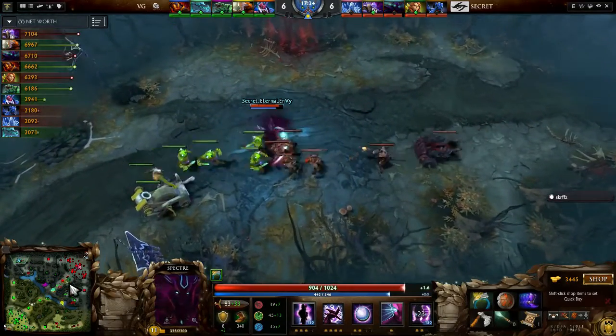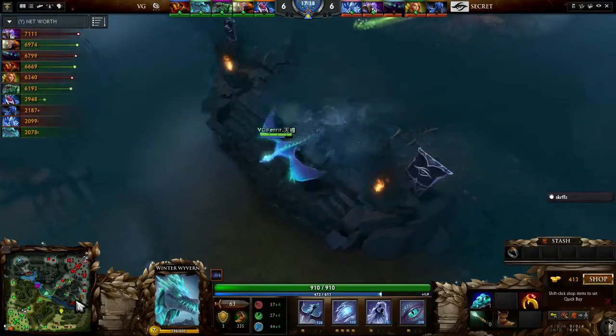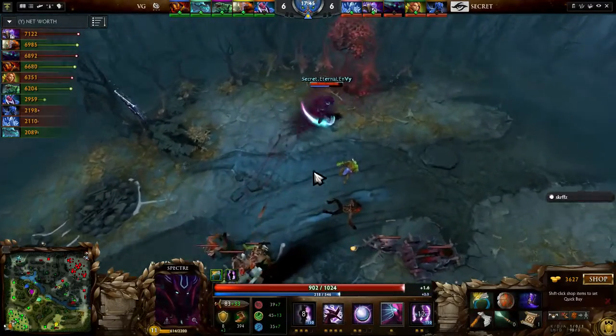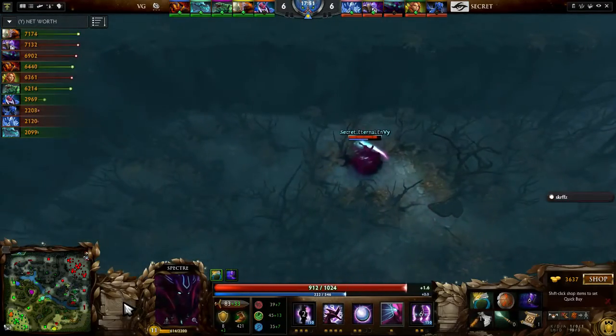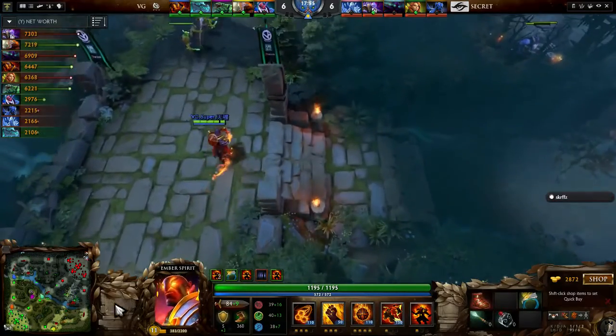It would have been great to win an early team fight, but it's not something you expect when your opponents have Tidehunter, Disruptor, Juggernaut, and Ember Spirit. They have a lot of really good early to mid-game stuff. It isn't until they get the Radiance that Secret's lineup really gets scary. So for now they're going to keep doing what they're doing, trying to get free kills on a couple of cores that they can pressure on the map for VG Gaming, while allowing Envy to farm other places.